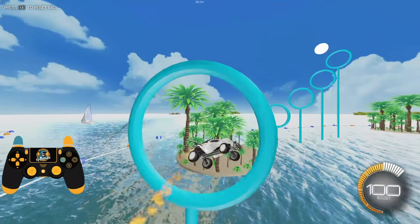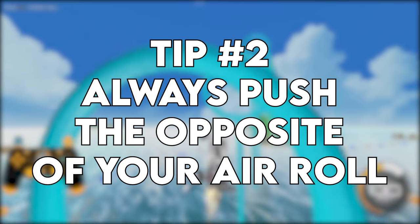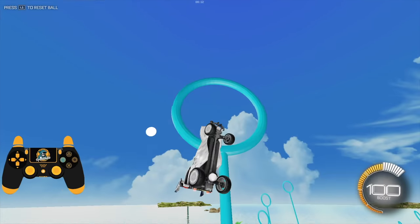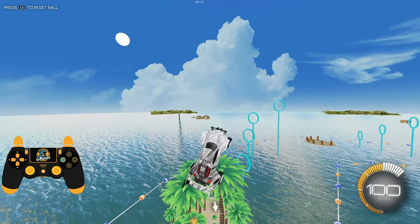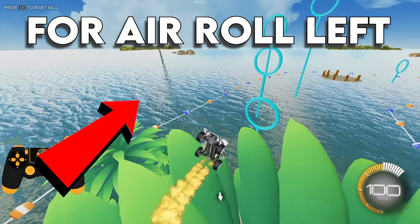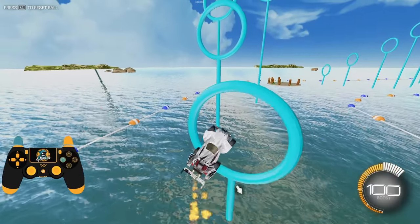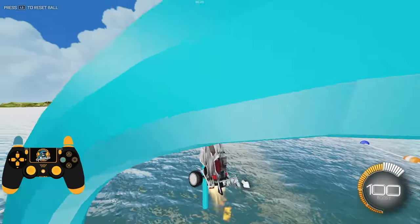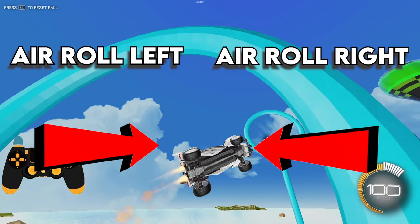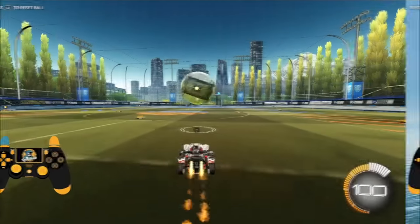Tip number two: to change directions, you really never need to push your joystick with the direction of your air roll. As we saw earlier, turning left and right with air roll can all be accomplished by pushing your joystick up and to the right, or down and to the right, if you're using air roll left. Try to keep your joystick always facing that opposite direction of your air roll and you'll have way fewer blackout moments.